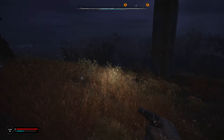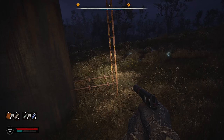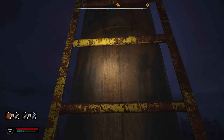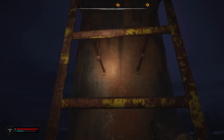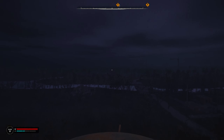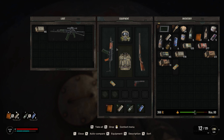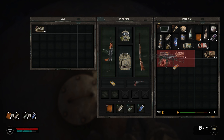You just have to avoid these little anomalies, and you're good to go. Then after a quick climb, at the very top, you'll find a satchel with the Valak Lumox AKM-74S with a nice scope on it.